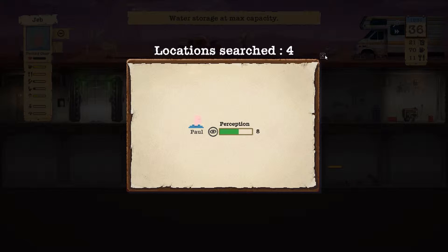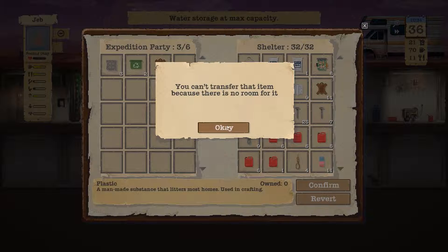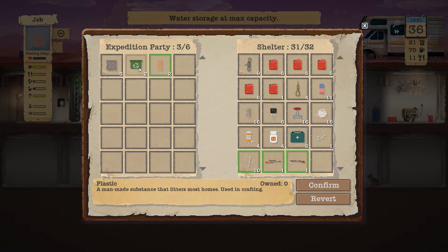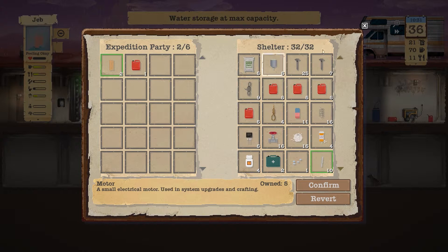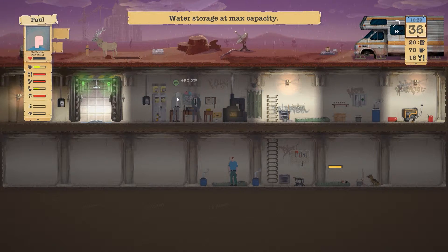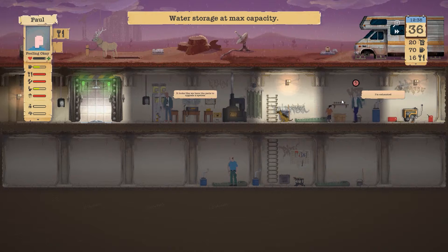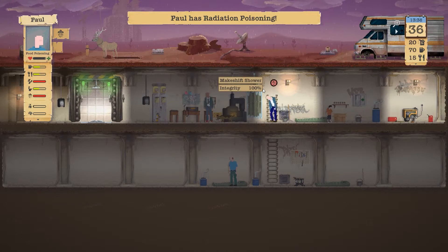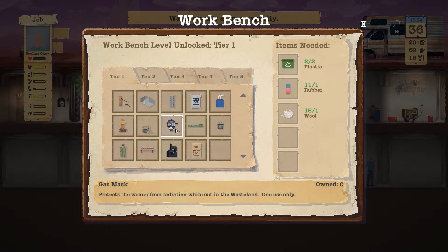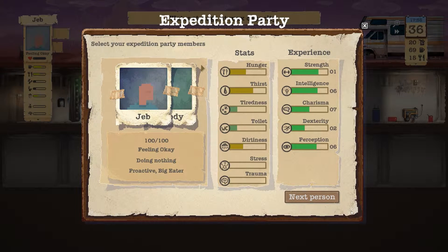That's because I sent Paul out without the gas mask. He comes back with a lot of nice items though. Let's drop the wood and take the plastic, drop the fuel and take the metal. Let's take the anti-radiation pills so Paul is feeling okay. He should take some food and a shower, then go to bed. Jab should now craft a gas mask since we can.